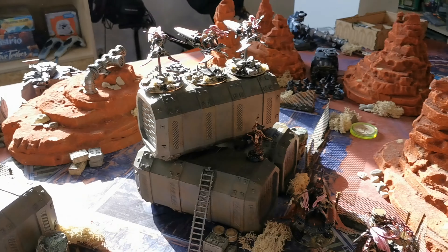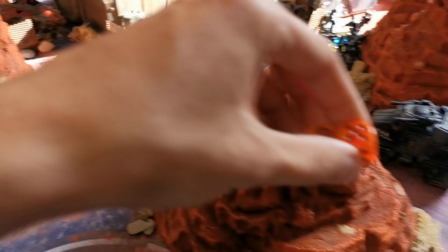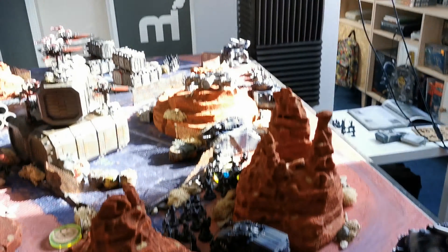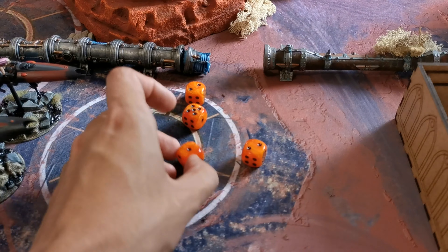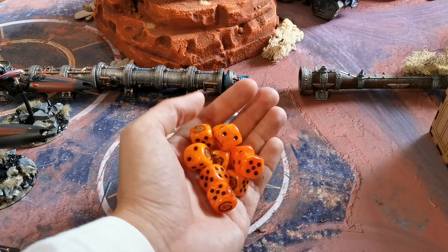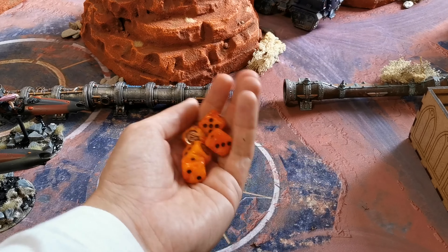In the Psychic phase the only power I need is Twilight Pathways on the bikes from the Shadowseer — warp charge 6. Success. So the Skyweavers are going to move again and then shoot Commander Pask. Ten shots hitting on 3s at minus one — five hits. Three wounds after rolling to wound. Very underwhelming.